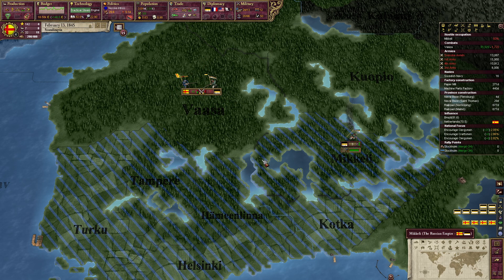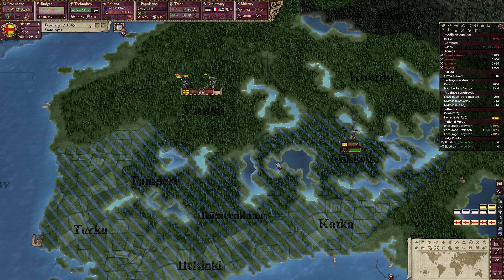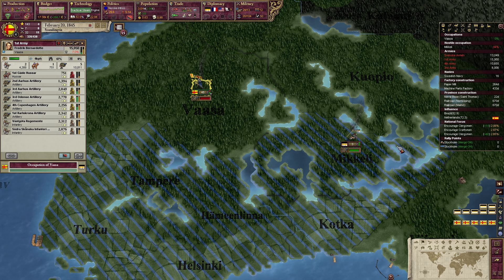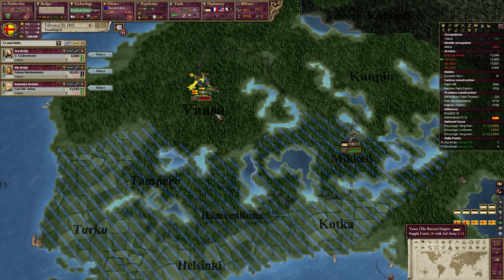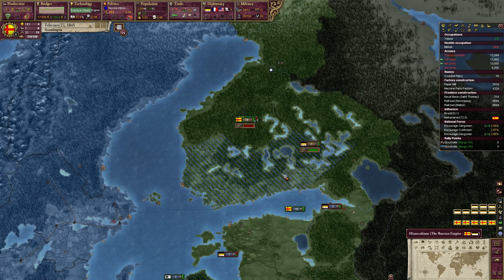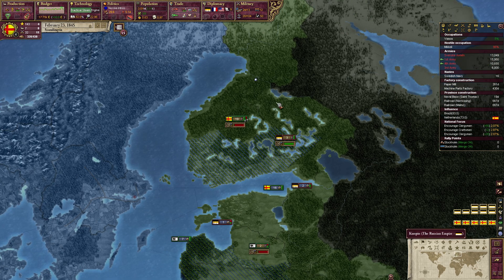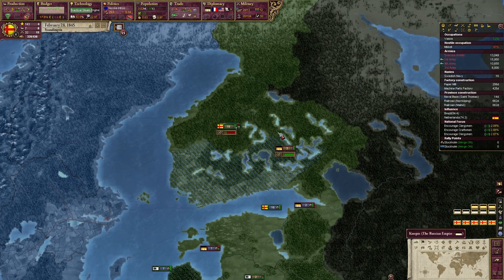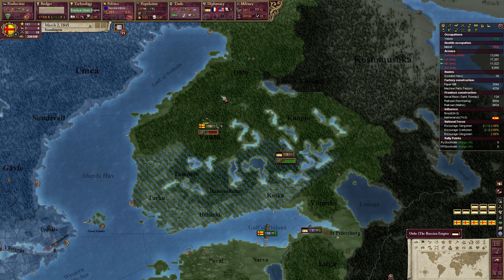Bye army — there we go, done. Take that one down, and you are going to siege that one. We get a ticking war score when we siege all of Finland and get all our cores.